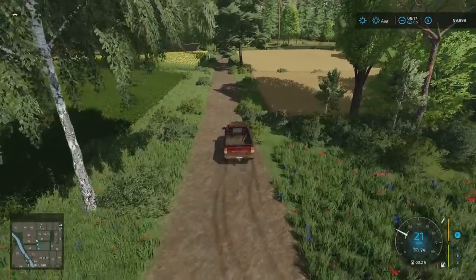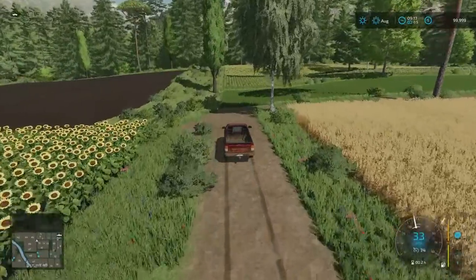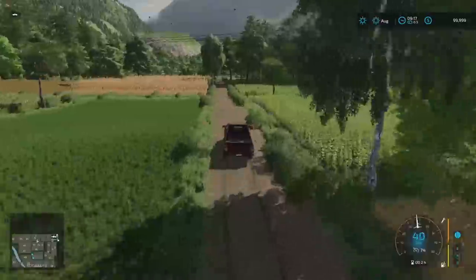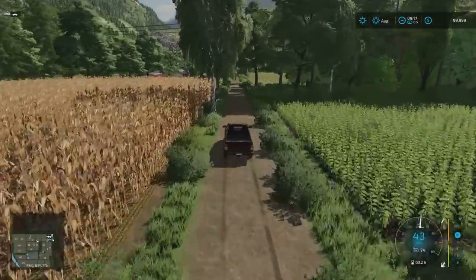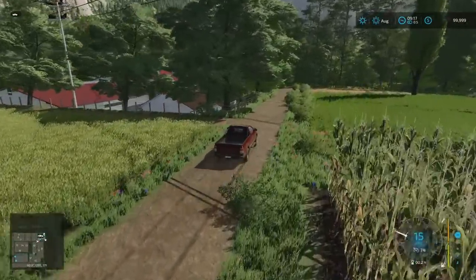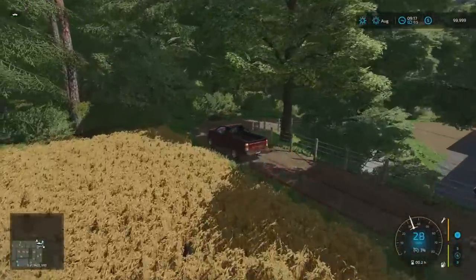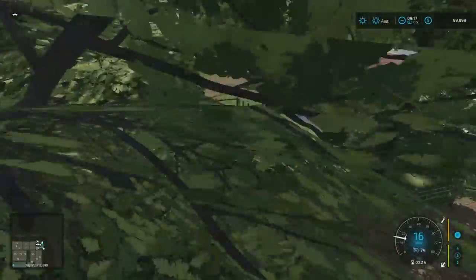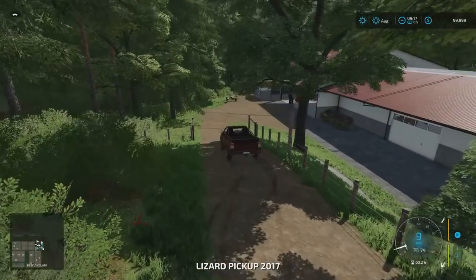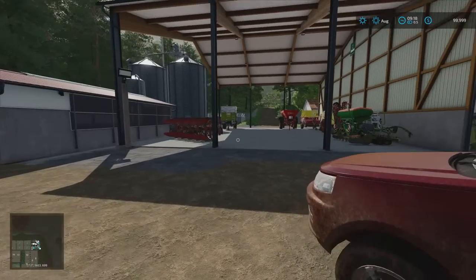From here we're going to head up to the northeast corner of the map, which is where the main farm is on New Farmer mode. On Start Farm Manager and Start from Scratch, you don't have any of the stuff — the plot is there but none of the buildings, none of the machinery, nothing. It's kind of tucked away — there are a couple of entrances. Coming around from the back, once the sun comes up a bit it's more in the light. When I first came around it was very dark down in here.